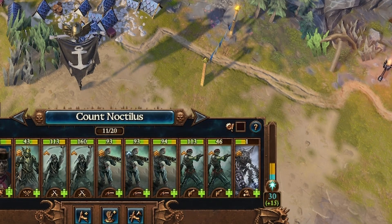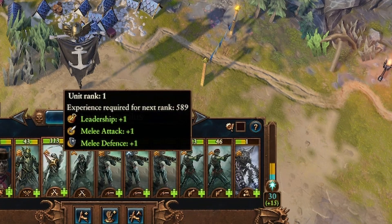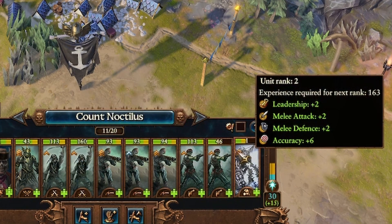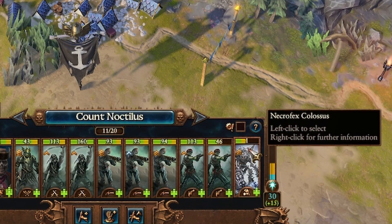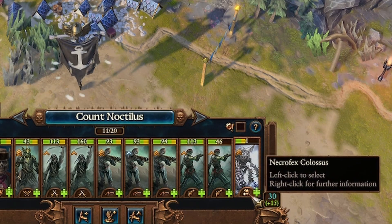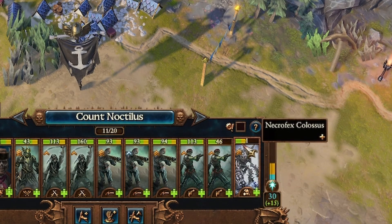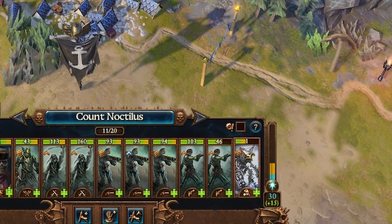Somehow I missed this — for those of you that know, you know, and for those of you that don't, now you know. You can see exactly what buffs you get from having unit ranks. If you hover over the unit rank, you see the addition to leadership, melee attack, defense, or in this case for range units, also accuracy. It gives you information on the next rank too — all you need to do is hover over it.